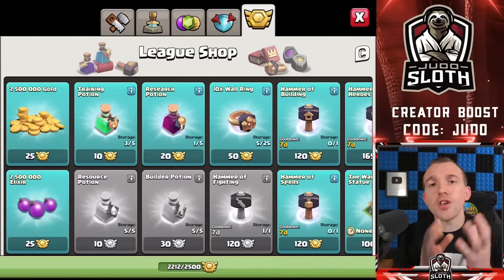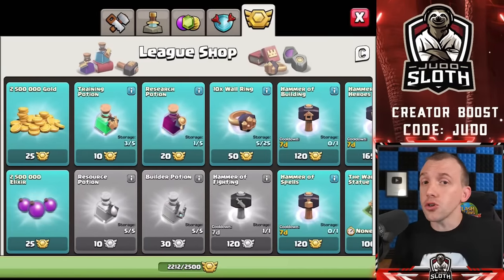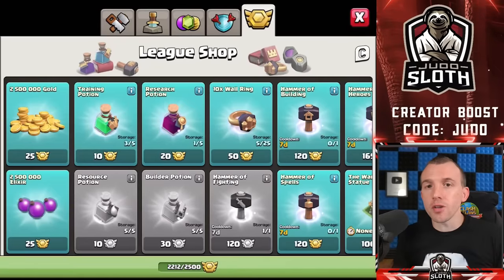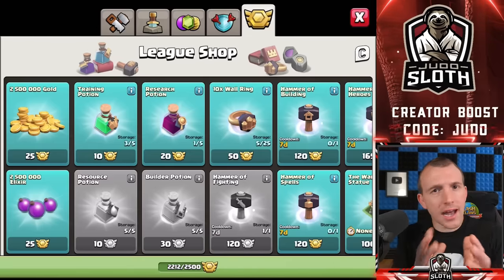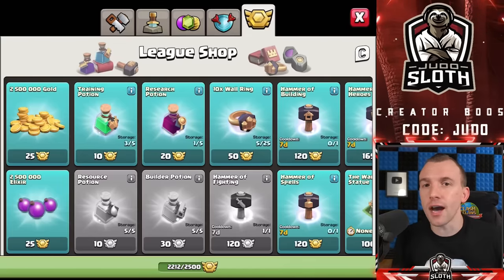You can hold a maximum of 2,500 league medals. Magic items become better in value the higher up in Town Hall levels you go, which is why my advice will differ on which items to purchase depending on your level and progression. For that reason, you should save your league medals for the best value unless you reach a situation where the amount you would gain from Clan War Leagues would cap you out at 2,500. Work out roughly how many you make each month and hover around that region, because you will always get better value the higher up you go.